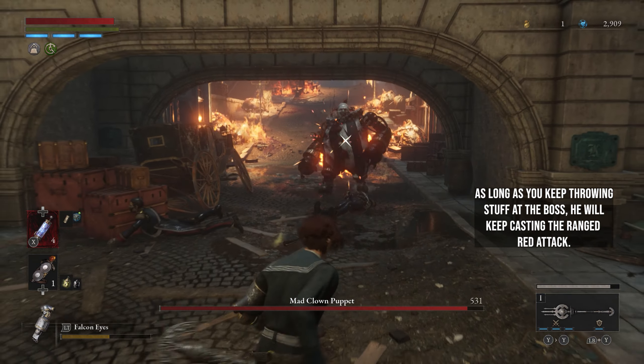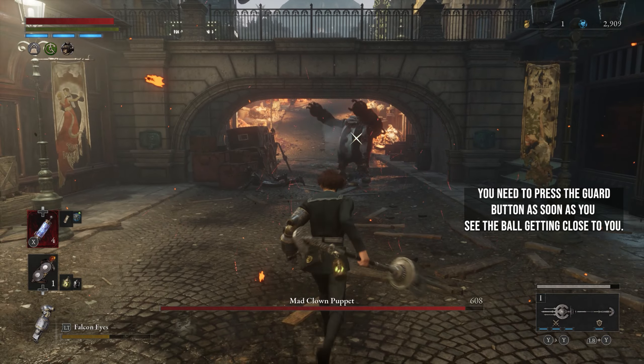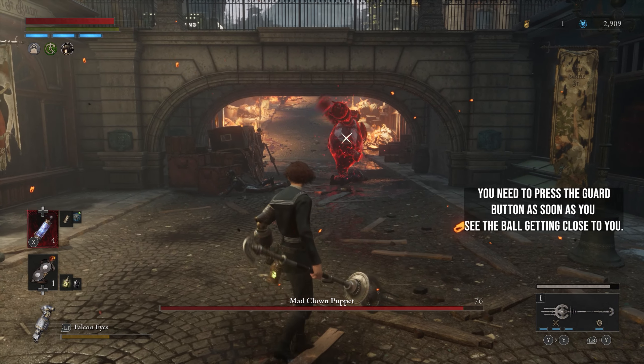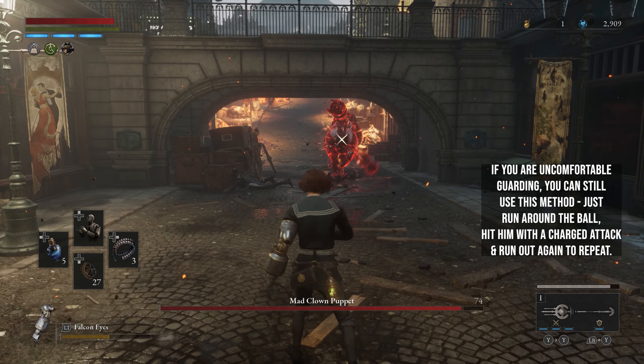For this easy method, all you need is throwing ammunition at your disposal. I experimented a few times to confirm the method. As long as you keep throwing stuff at the boss, he will keep casting the ranged red attack.